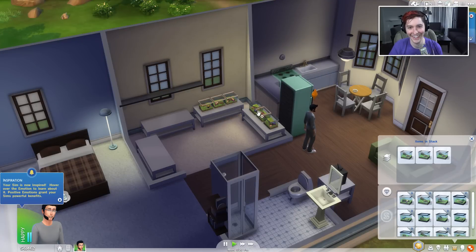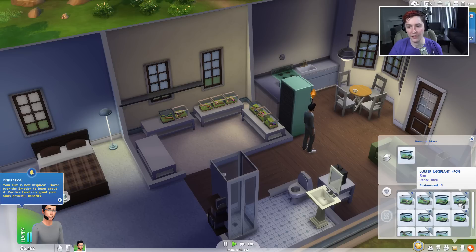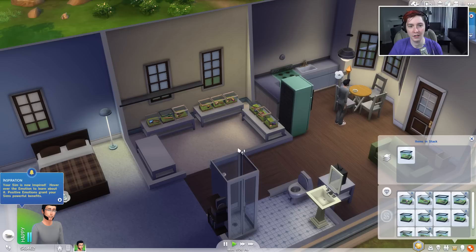Alright, I gotta go. I gotta go outside — she wants to go outside. Travel. I don't know how I'm gonna tell if I put these all down. You don't have to tell — it'll tell you just in your inventory. Yeah, but I don't know if I've displayed them all. I have a lot. I guess that's a problem for you.